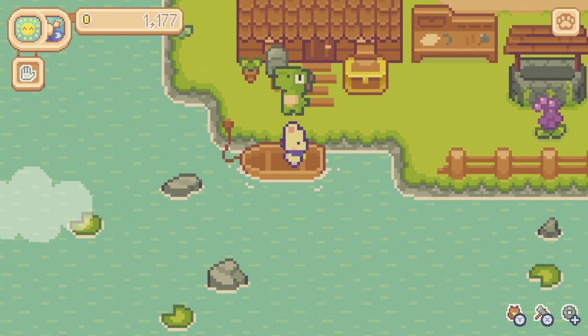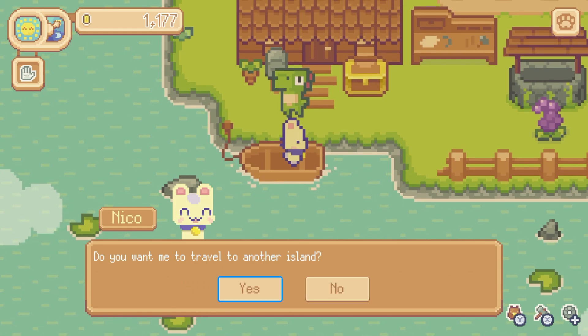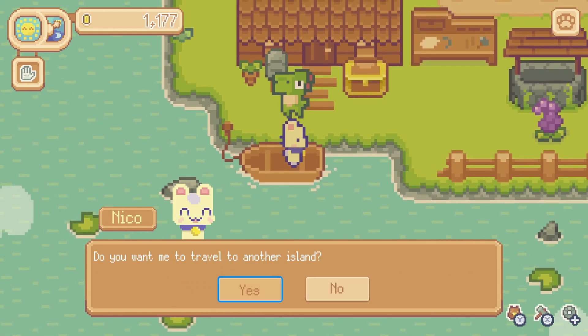I'm waking up with low energy already, but I have figured out how to eat. That's going to help our energy a little bit. Let's see if we can travel yet. Do you want me to travel to another island? Yes! I would love to see another island. Here we go.